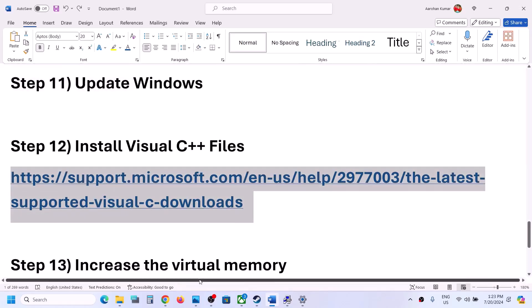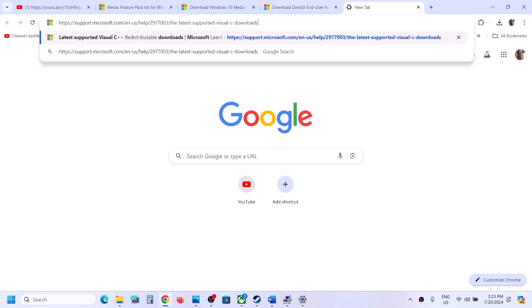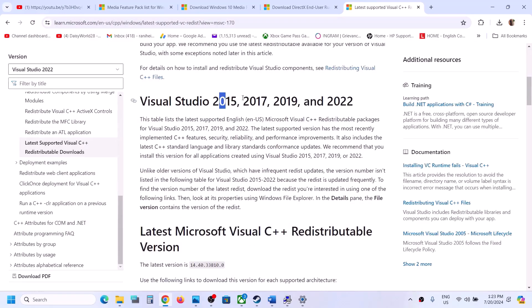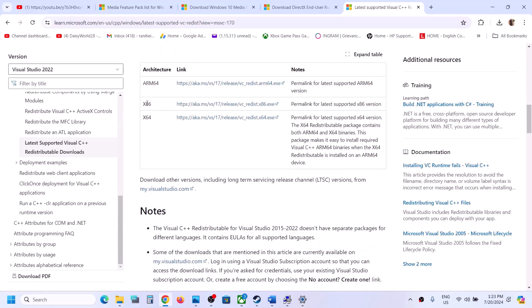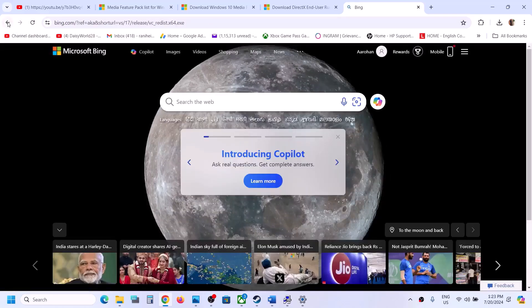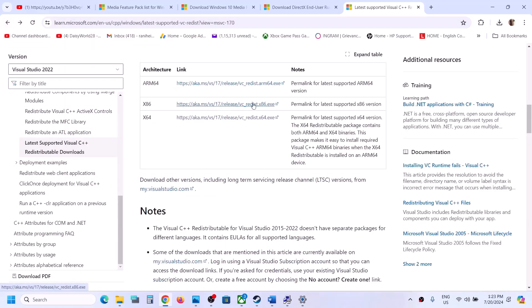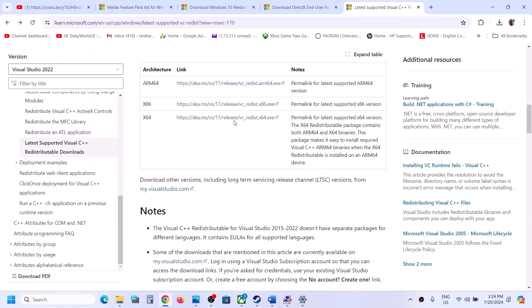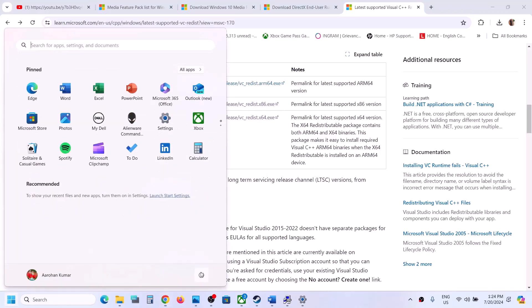The next step is to install Visual C++ redistributables. A link is provided in the video description — open it in a browser to go to the Microsoft website. You will see Visual Studio 2015, 2017, 2019, and 2022 redistributables. Download both the x86 and x64 versions. Run both EXE files, install them, restart your computer, and launch the game.